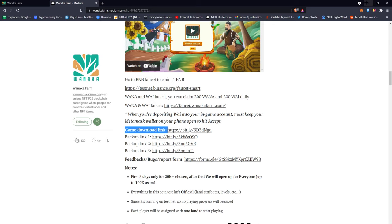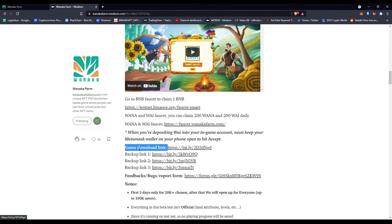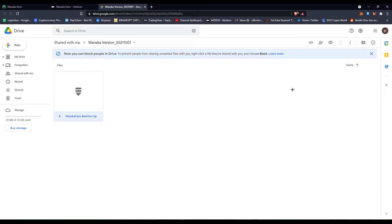Once you've clicked the game download link and got to the Google Drive link, double-click and click download. After downloading, extract the folder and open the game. It will show you a QR code — open MetaMask or whatever wallet you're using on your phone, scan that QR code, then reset the game. Once you click connect, you'll have the game working.